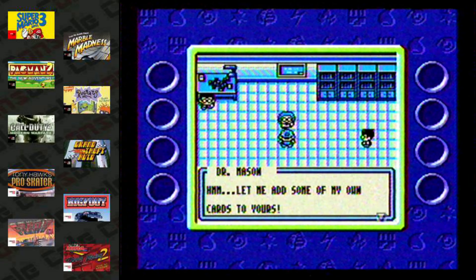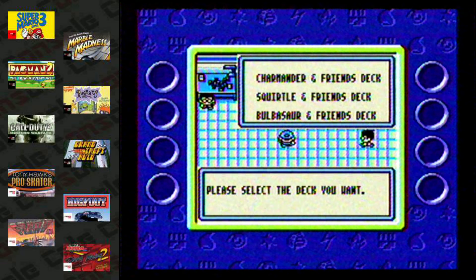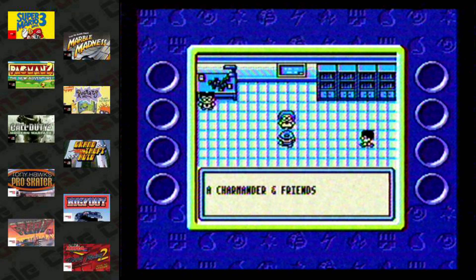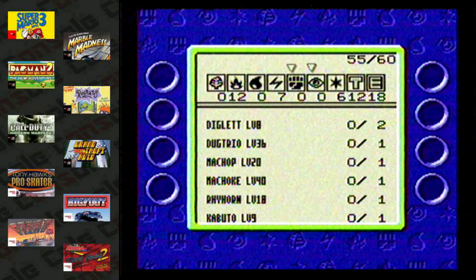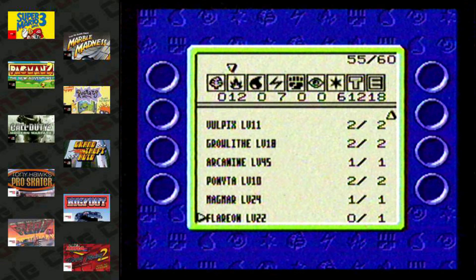Just like the mainline games, you get to choose a deck that revolves around one of the three starters: Bulbasaur, Squirtle, or Charmander. Of course, I picked Charmander because I'm basic, even though base set Charizard, while worth a lot of money, is terrible in the card game.